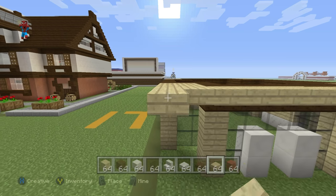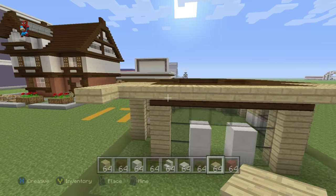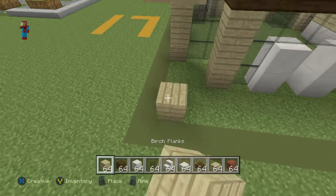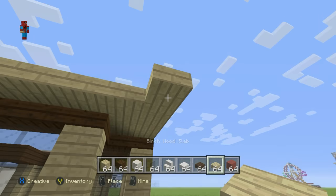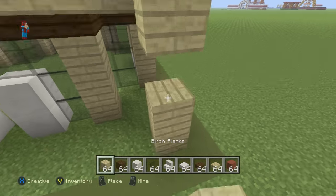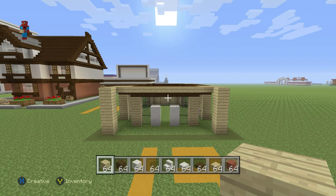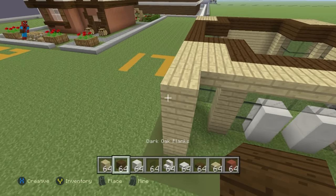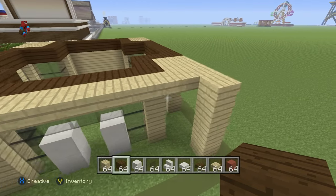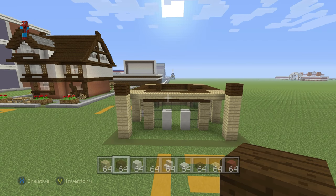Take the front left-hand corner and the front right-hand corner slab and extend those down to the ground using birch wood planks and a combination of slabs. You'll have to place a slab underneath the top slab, then connect them downwards using birch wood planks. Once you've done that, place a dark oak wood plank on top of each one of those corner birch wood planks.